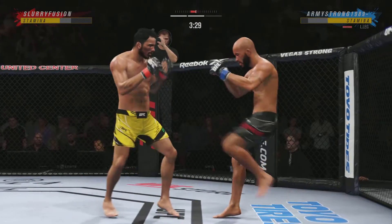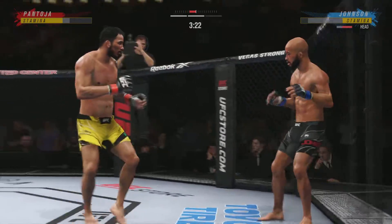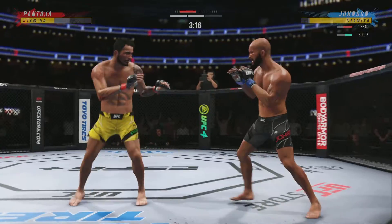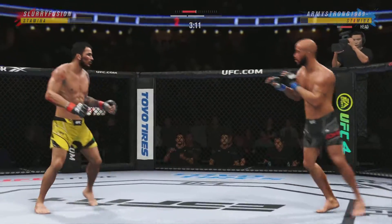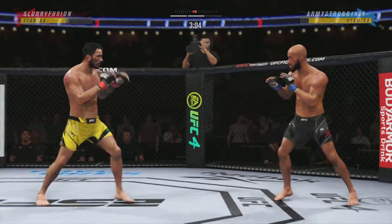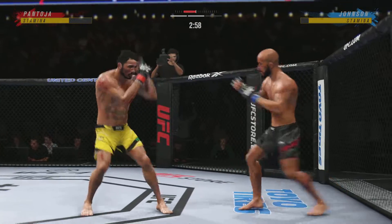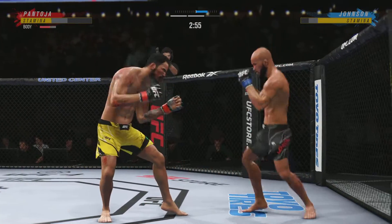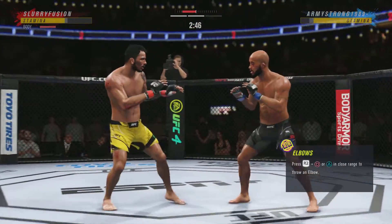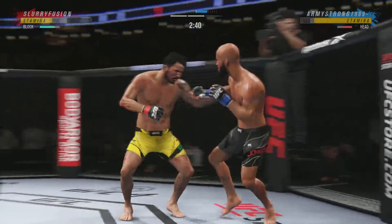Just misses there with the left. Look at how he turns his hip over when he throws that kick. Able to check that kick as well. Trying to establish that jab once again. Nice knee to the body for him there — very nice. That left side is getting beat up now. Look at the redness there. He's really starting to put together some significant body shots here.